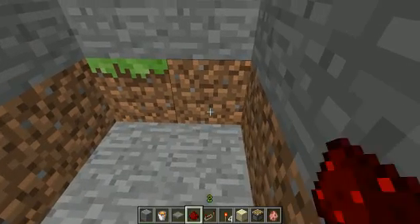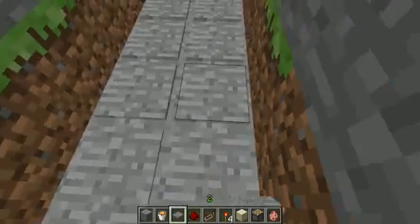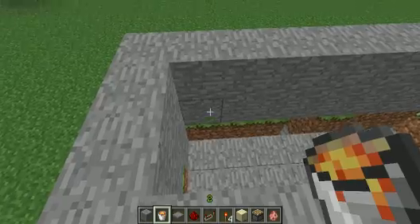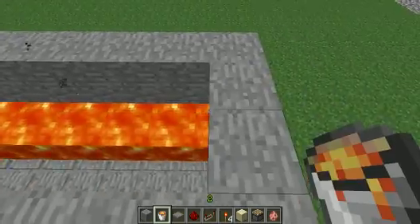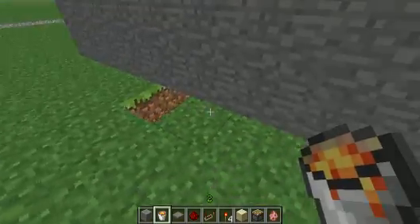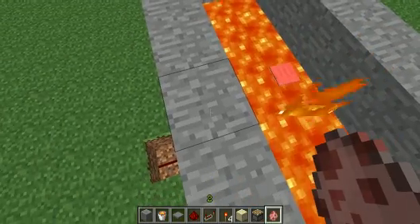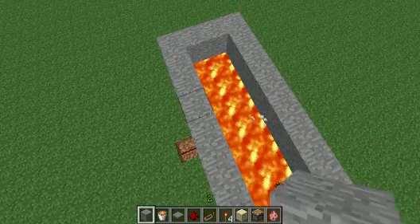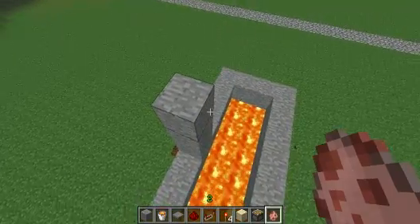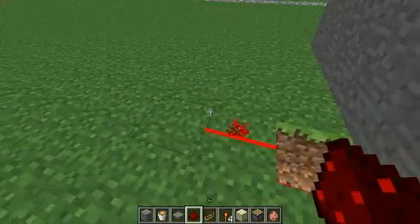Now we're going to want to fill in one layer of stone over the redstone, like that. Then we're going to want to place your pressure plates down over that. Now you're going to want to place your lava just sitting on top of the stone pressure plates. Now basically what we have here is when the pig falls on the goal, it will turn on our redstone trail here.